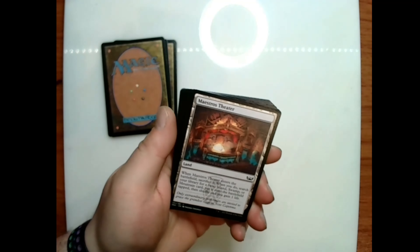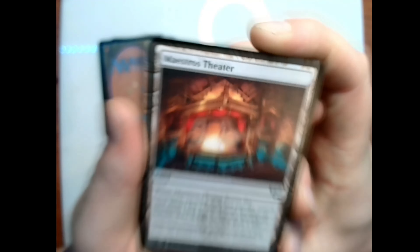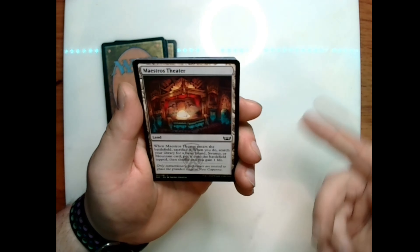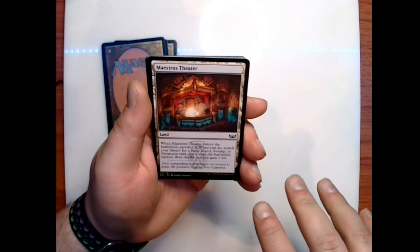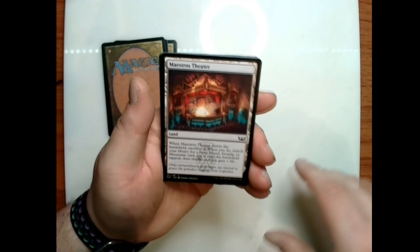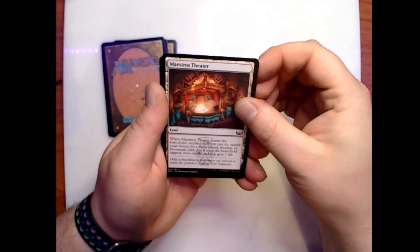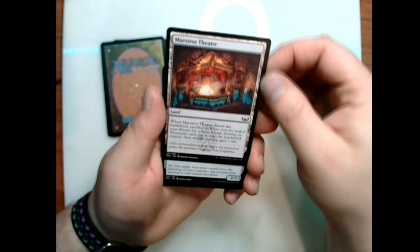Maestro's Theater — it's a land; when you play it, it's sacrificed and then you search your library for one of the three colors this group has — in this case, island, swamp, or mountain — put it onto the battlefield tapped, then shuffle, and gain one life. Flavor text: 'Only extraordinary performers are invited to grace the grandest stage of New Capenna.'